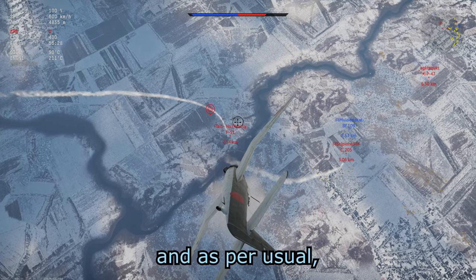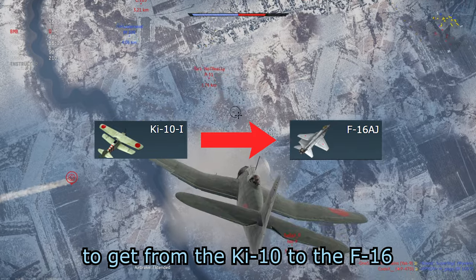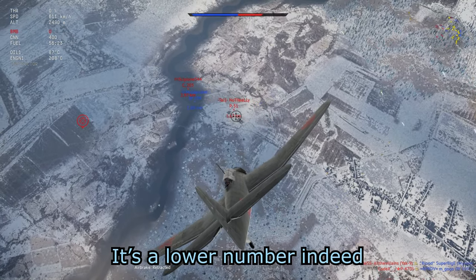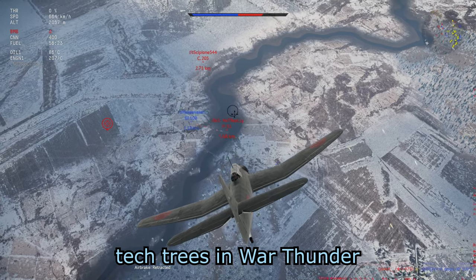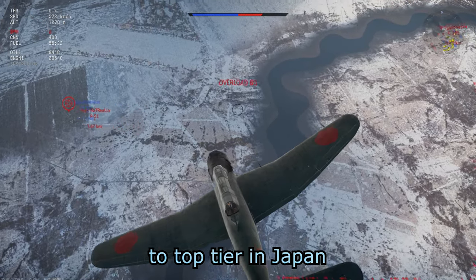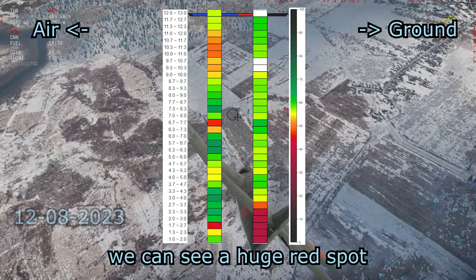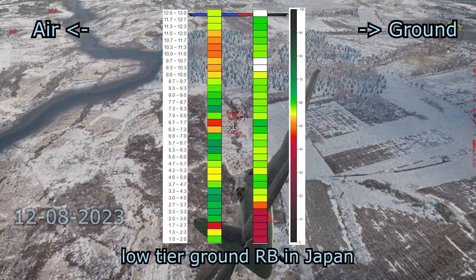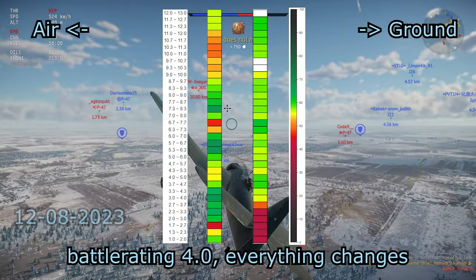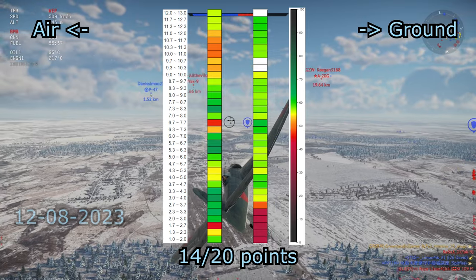Let's take a look at Japan. A person needs to research and buy 34 vehicles to get from the Ki-10 to the F-16, costing 2,765,900 research points. It will take at least two weeks to get to top tier. On the air heat map, there are three major green spots. On the ground heat map, there's a huge red spot at low tier — low tier ground RB in Japan is a pain — but once you get past battle rating 4.0, the rest becomes very green. I rate the heat maps 14 out of 20 points.